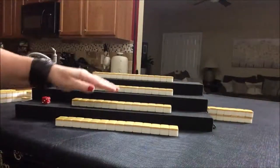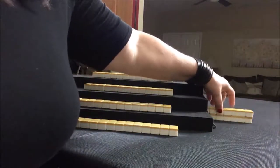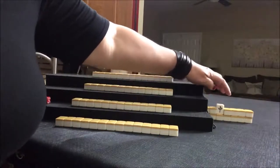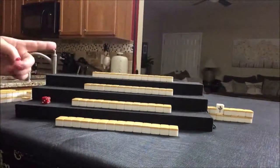Everybody has their tiles. Let's flip the dora indicator. The progression for dragons is red, white, and green back to red. So white dragon is Dora for this game.